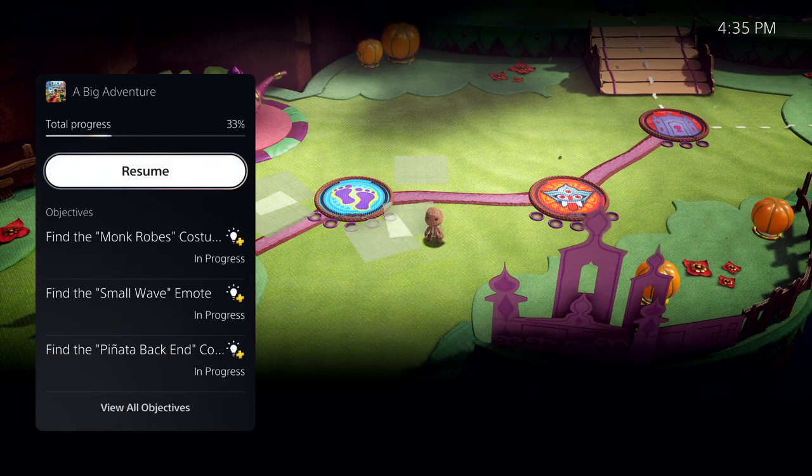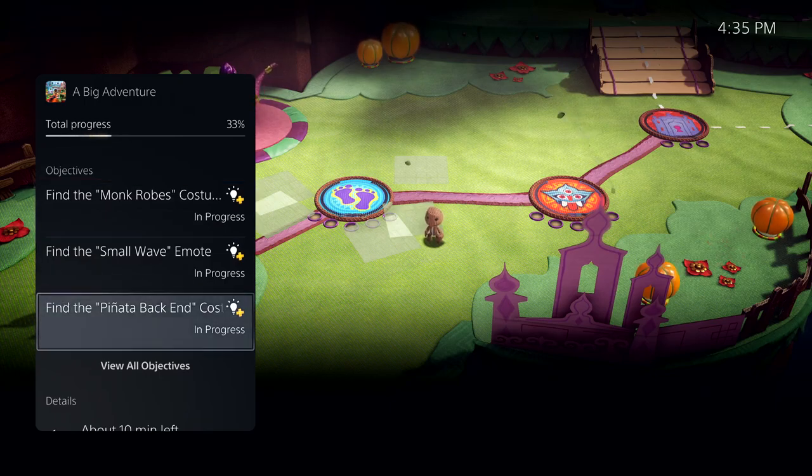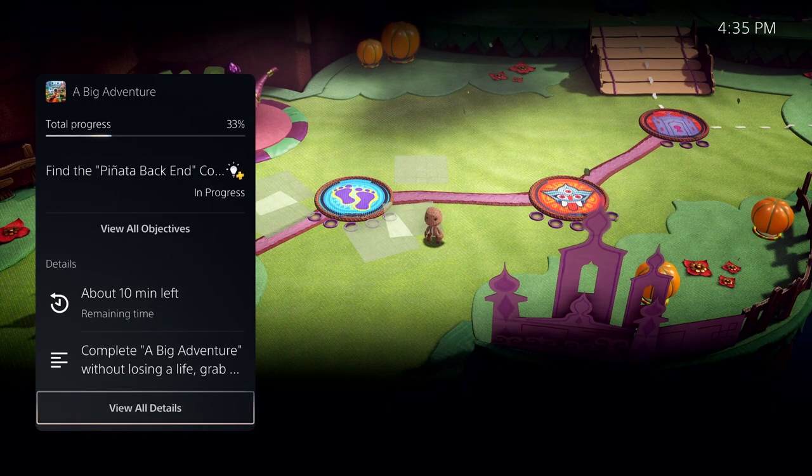Here I can see more information, including key objectives I haven't met. And I'm seeing a very important piece of information here: it says about 10 minutes left. This is PlayStation 5's personalized playtime estimate, giving me an idea how long it will take me to complete this activity.